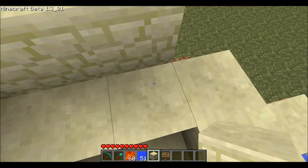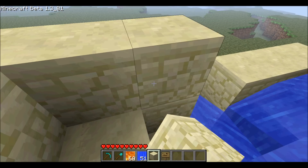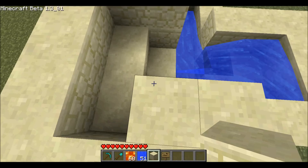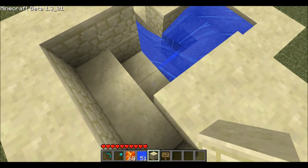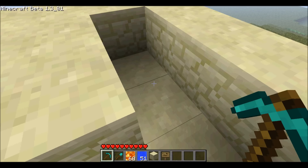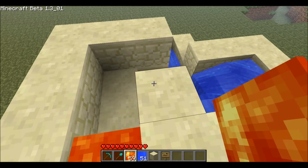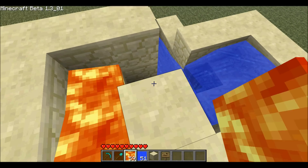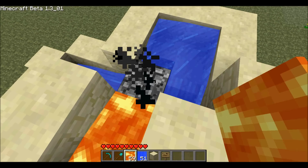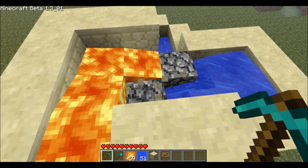This is the lava side. As you can see, it's a little bit more complex than the water side since lava doesn't seem to flow as far. You gotta get the back part off so it'll make it all the way to the end. Put in your lava source block. Lava buckets and water buckets work too, but I just used inventory to build this thing.